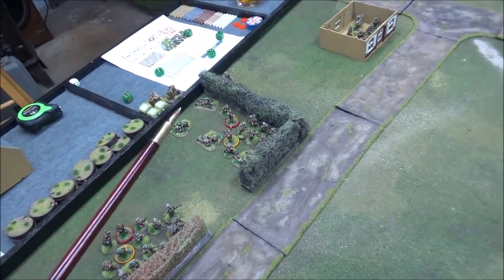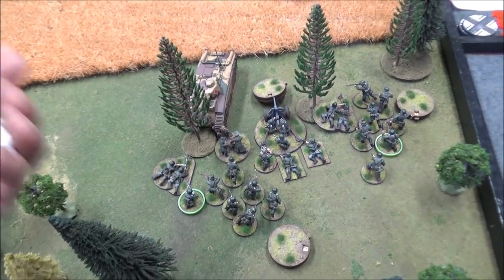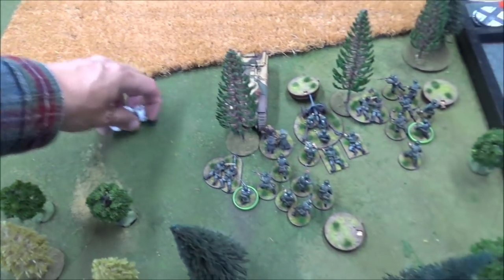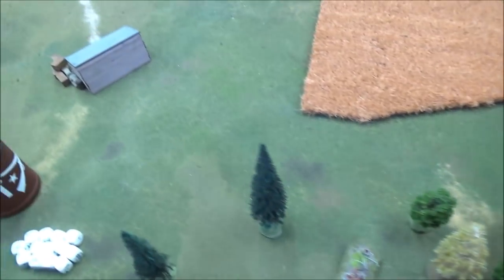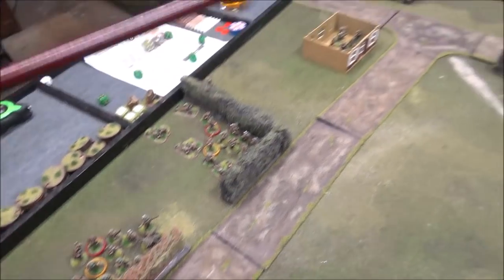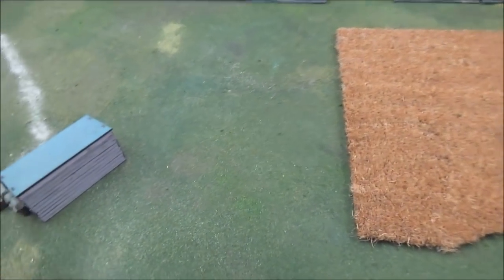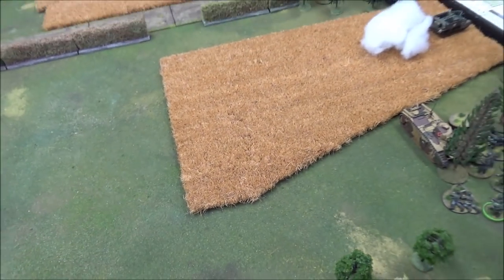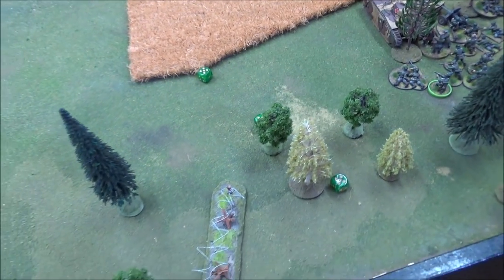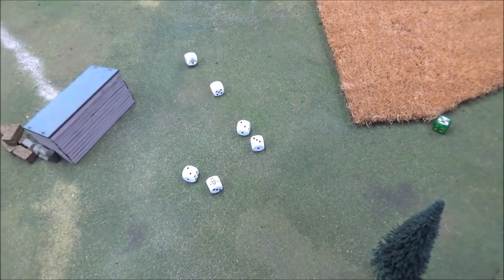That was McDowell's four. With two threes and a two: the tank moved up 2d6 and got into contact with the jump off point. The tank fires its machine gun at half effect — one hit, nothing. Then focus fire with the Brens on the machine gun team: three hits give two shock. The other Bren gets one hit, another shock.